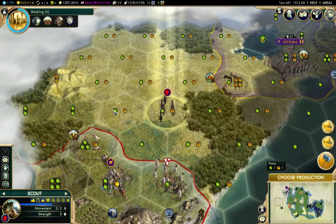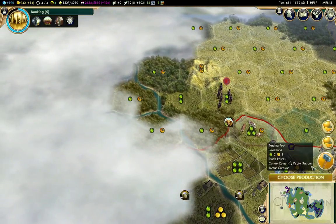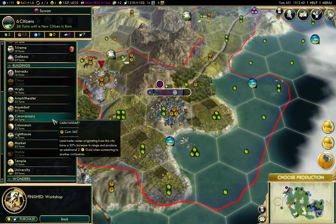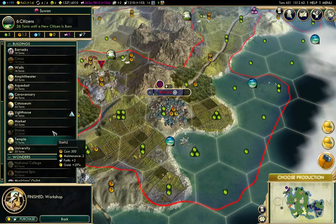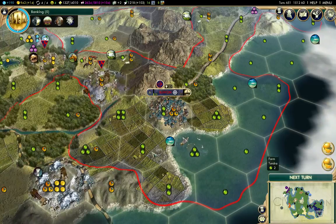More exploration there. I built a workshop there — what do I want here now? I'm going to build the university.